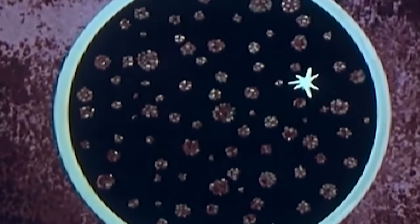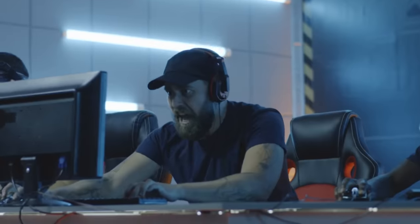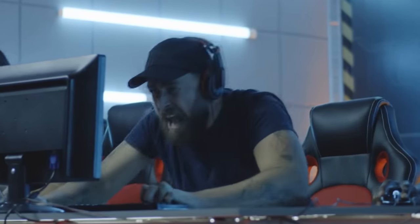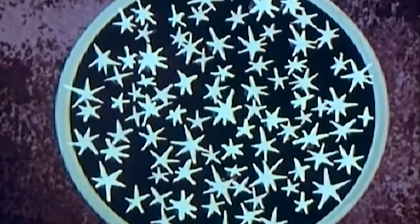In a fission bomb, the goal is to get the uranium to release neutrons. One can do this via explosives, or claiming to have engaged in sexual intercourse with the uranium's mother. These neutrons will hit the unstable nuclei of the rest of the uranium, and at that point, well, whatever argument it was that led you to detonate this thing, let's just say you won that one.